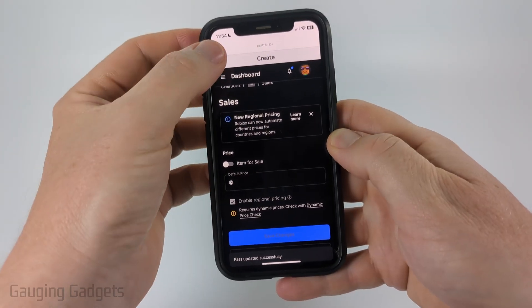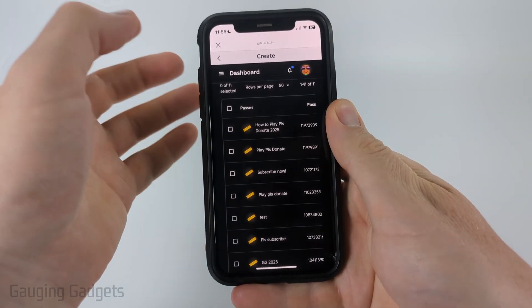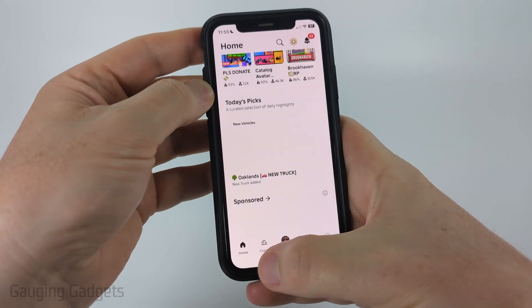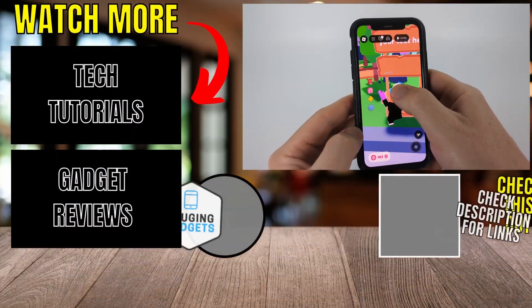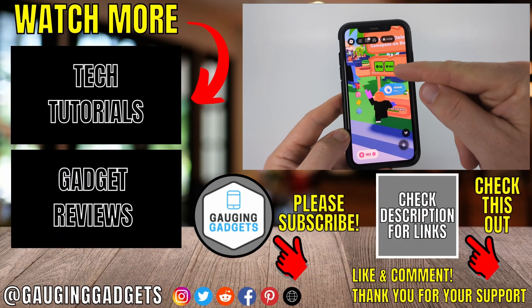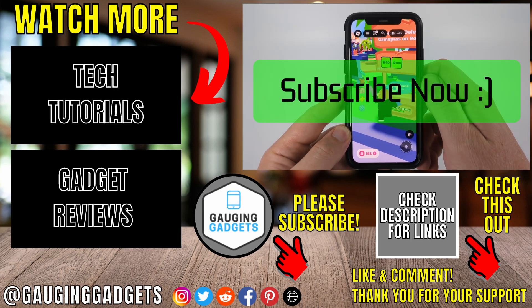Once you do that you can hit the back button if you want to go back and remove other game passes in Roblox. If not, you can just hit the X and then go home. Now when I open up Please Donate and claim a stand, you can see that I currently only have two game passes because I removed one of them. If this video helped you give it a thumbs up and please consider subscribing to my channel.